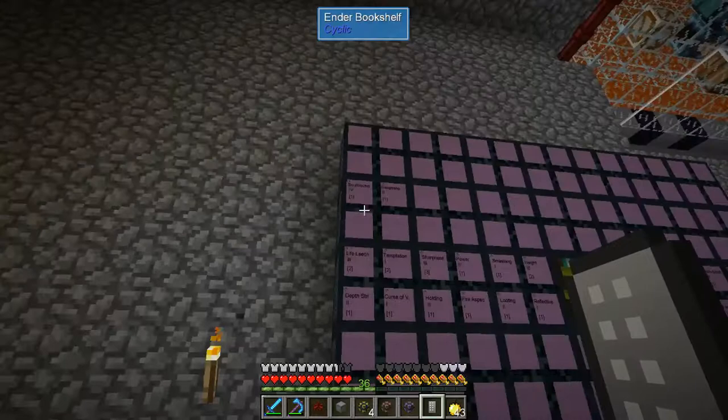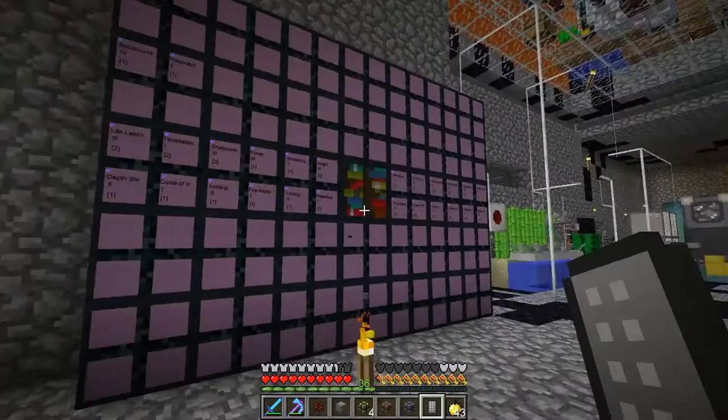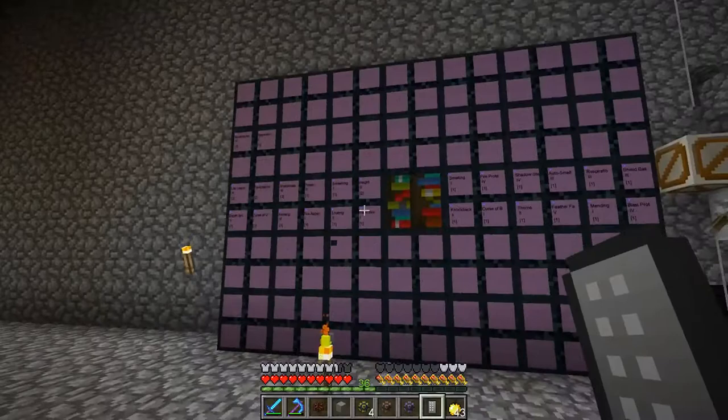I think it's five rows high and seven wide, with one in the middle for the ender library. That's times four for each block — that's a lot of enchantment slots.